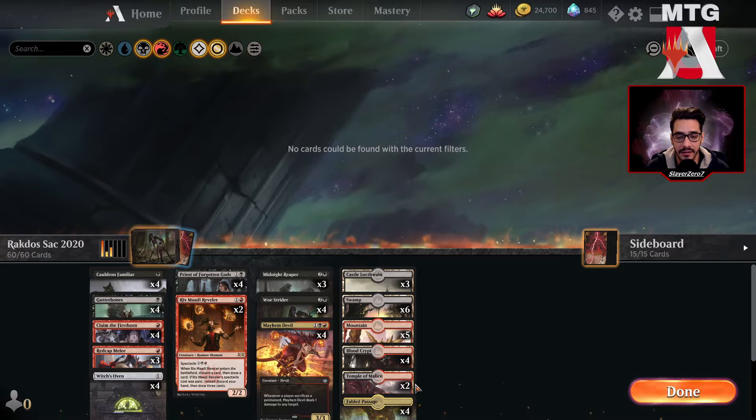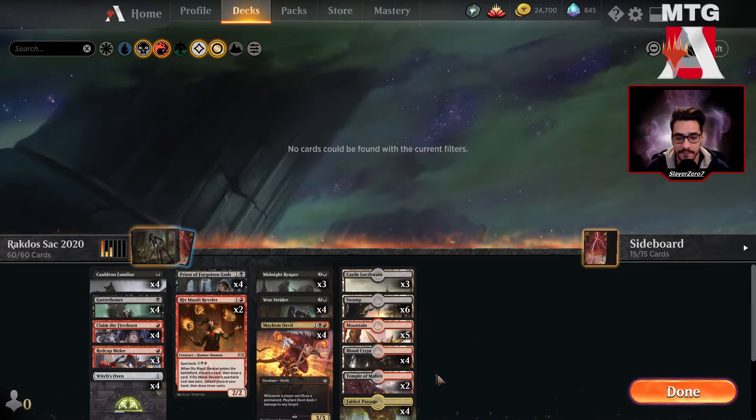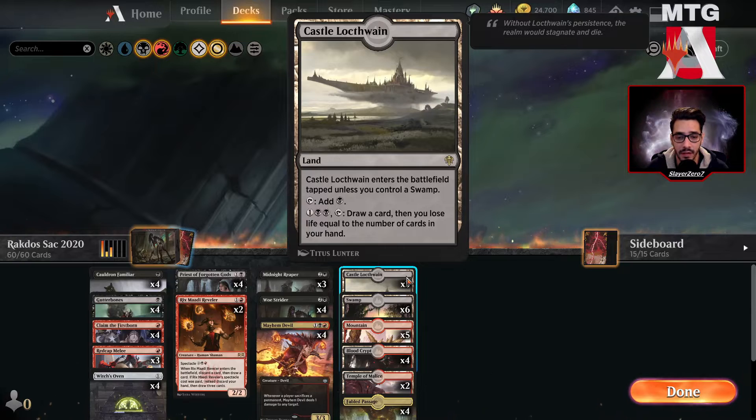That's basically it. We added a couple of Temple of Malice from Theros Beyond Death to be able to Scry. And then obviously Castle Locthwain, which is a great addition to these decks, just because a lot of times you lose games because you can't draw the cards that you need.